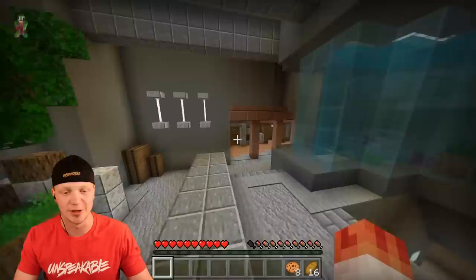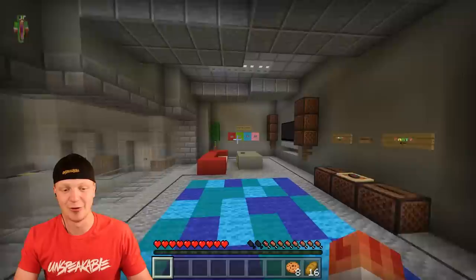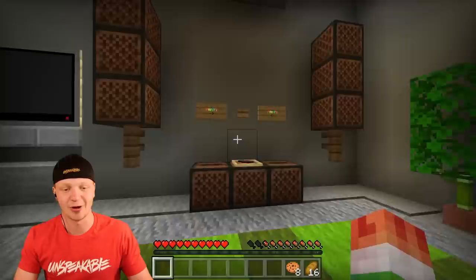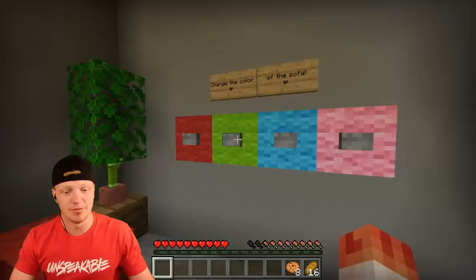As you walk through here you can tell this place is just massive. One thing I really appreciate about this place is how high the ceilings are. A lot of underground bases have really low ceilings, but this place has high ceilings, big doors. And over here this is a party room — we can press this button and it will start changing the floors like a giant disco. That is so cool.